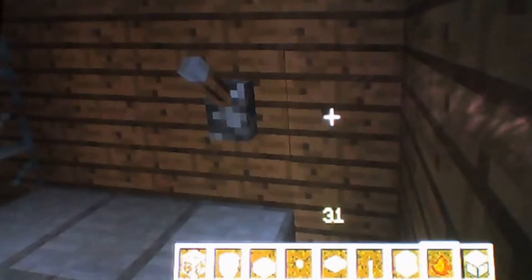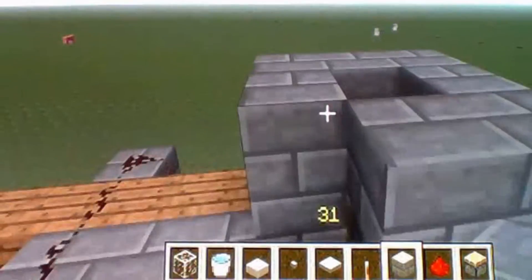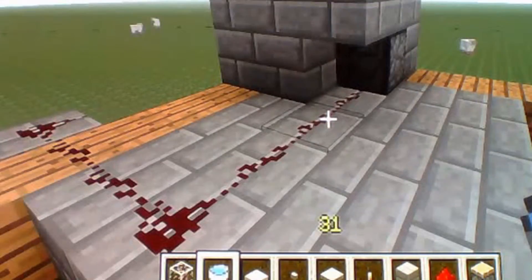Put that stone up to about here, all the way along to about here. And you need your piston — make sure it's facing this way, so when you switch the lever it pushes out. You're going to need something around about two blocks high without blocking the redstone, like this. And then you're going to put your water in. You can build another layer to block your water out, but I don't need to.